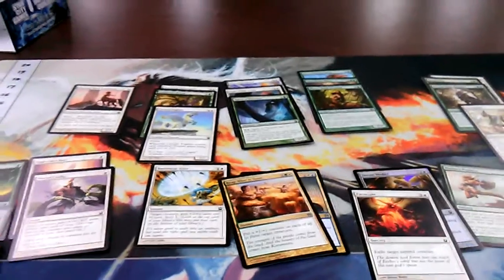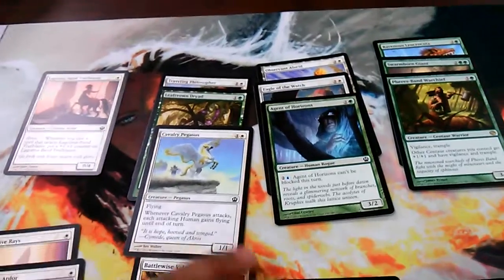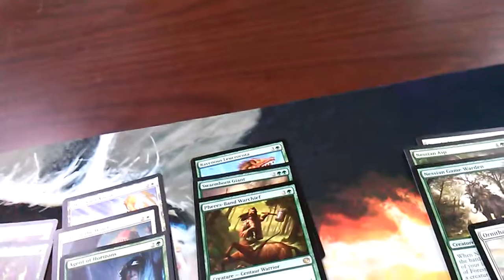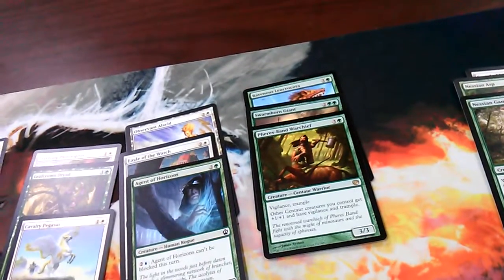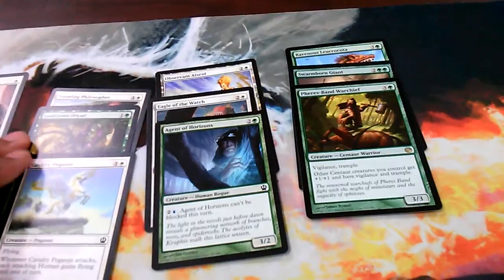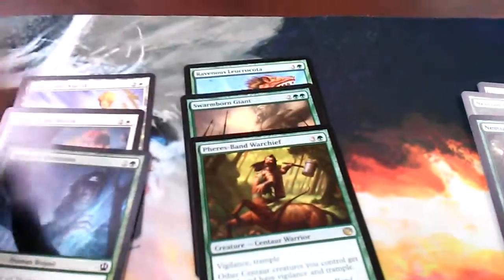On paper this deck doesn't look like the best deck ever. I had a couple of heroic enablers — quite a few actually, six in total — and two enchantments with bestow. The only thing that actually triggered heroic was the Laguna Ben Trailblazer. Other than that it's mostly monstrous creatures and lots of vigilance. With certain cards out, multiple creatures gain vigilance, including the Eagle of the Watch and the Observant Alseid.